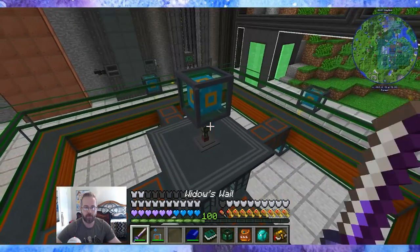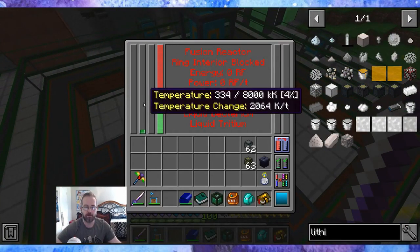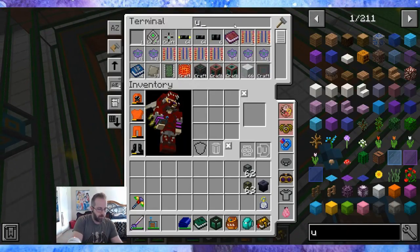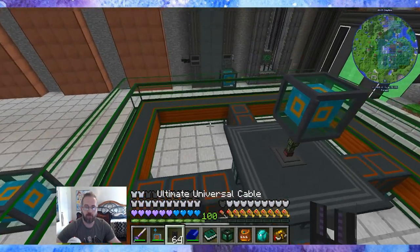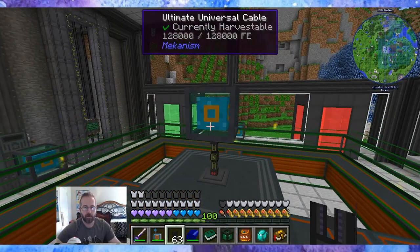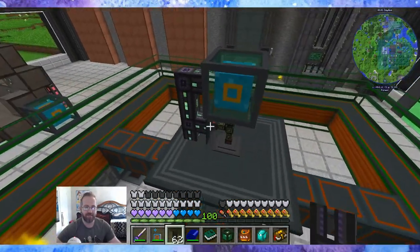The unit is now outputting power and it is gathering temperature. The temperature change is going down because the liquid helium is already plugged in. Let's grab some ultimate cable. This ultimate cable won't connect to the ender conduit — or actually it does connect to the ender conduit.